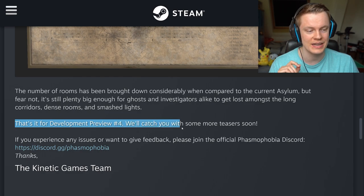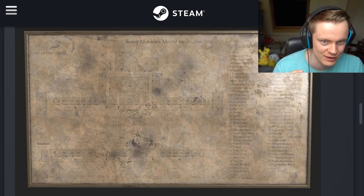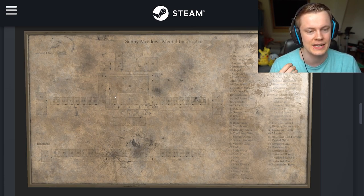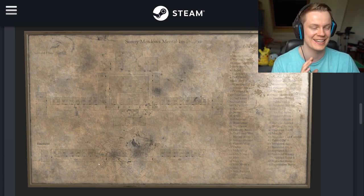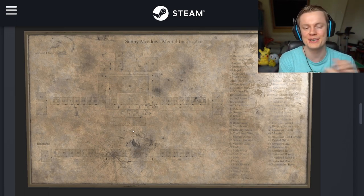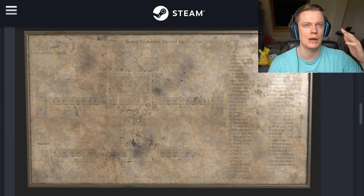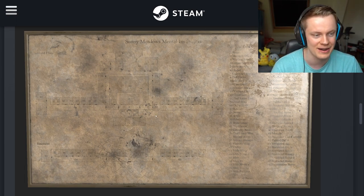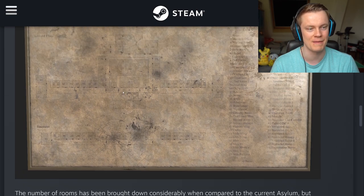That's it for dev preview number four. I'll link the dev preview in the description if you want to take a closer look at the floor plan yourself. This is so cool — we've got a whole outside area, a work area similar to how the prison has multiple sections, boiler rooms, examination and surgery rooms, and padded cells. This map seems like it's going to be a straight-up upgrade. We'll miss the old Asylum for a bit, but once we get this map, we'll probably forget about it within a month.